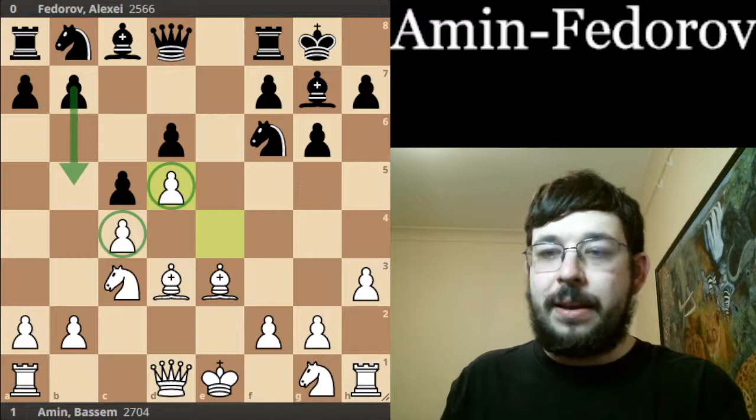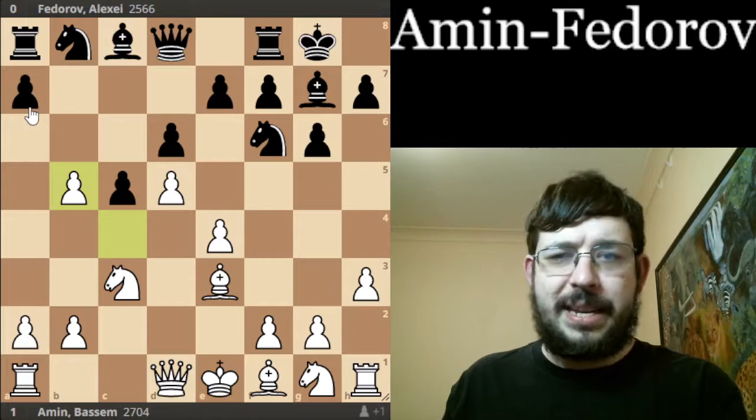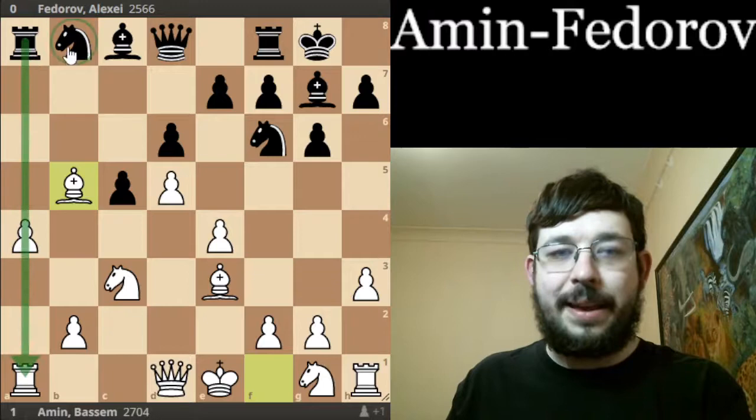I will point out that if Black does play it like a Benko with B5, it's something you might face in some games online, but it's really nothing to fear. You just meet A6 with A4, and that allows you to have a very nice hold over the B5 square. If they do take, you can just shut down all of their play down the A-file and B-file.